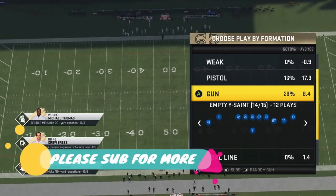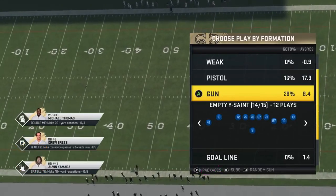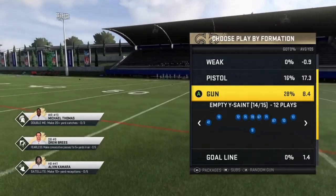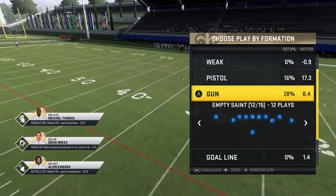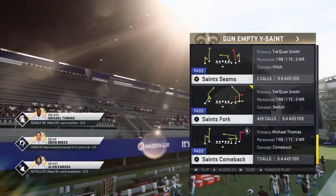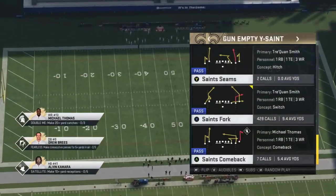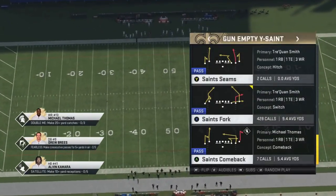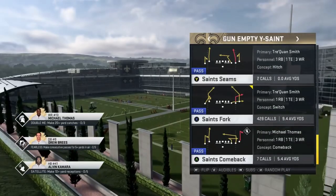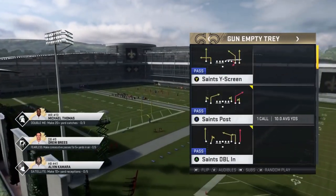Welcome back YouTubers and Madden fans. This is Matt MoneyShot sniffing out the Madden cheese as always. Got some plays for you today out of the Saints once again. I'm going to stick in this book for a little bit. I'm going to be doing some plays out of Gun Empty Wise Saint. In the previous video, if you guys wanted to see more empty formations, I said I would do that, so we're going to start off with a play.